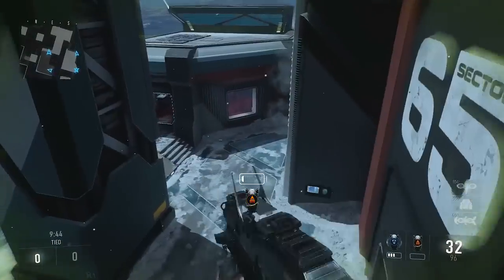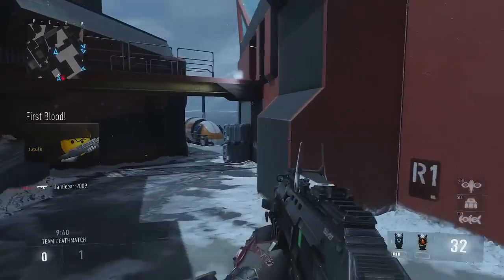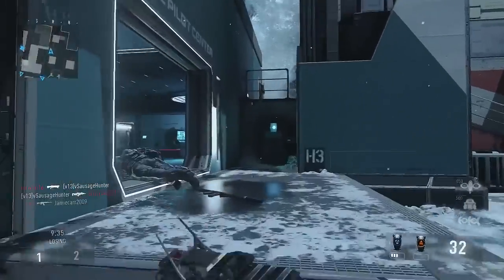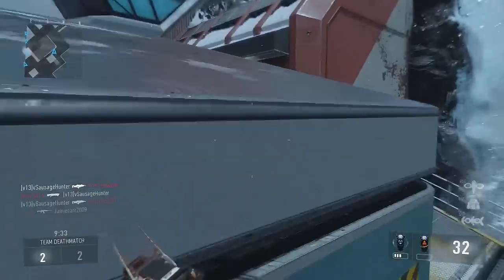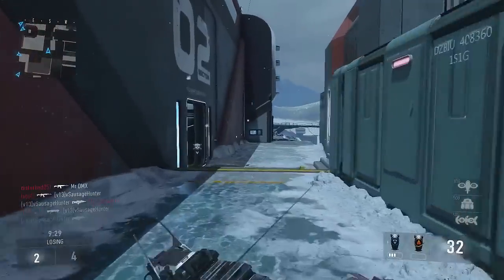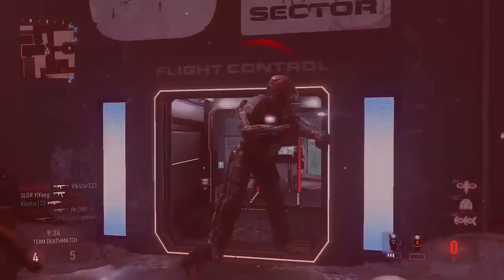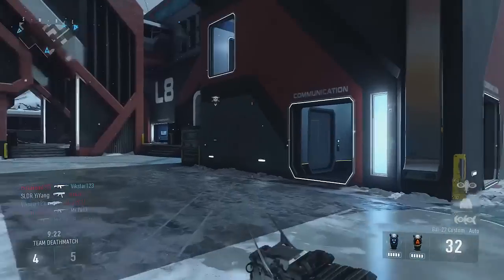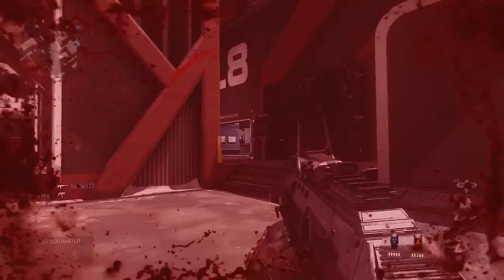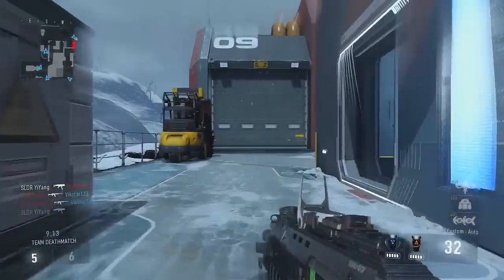Where are we going to find enemies? This map seems really small. Where are people? There's someone down here - oh yeah, I see two. He went around this way. Okay, now this is what I didn't like about Ghosts - when you're 32 seconds into a match and you've not found anyone. There we go, I did find someone in the end, but I'm dead. So that was short-lived.